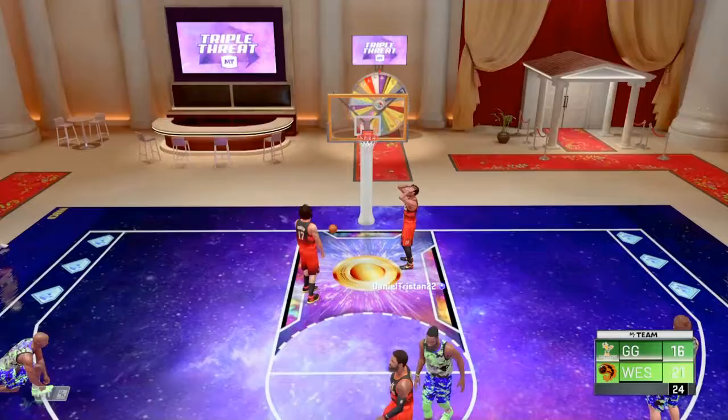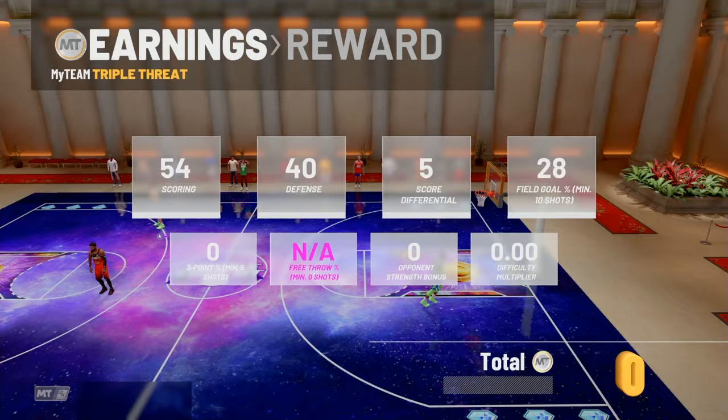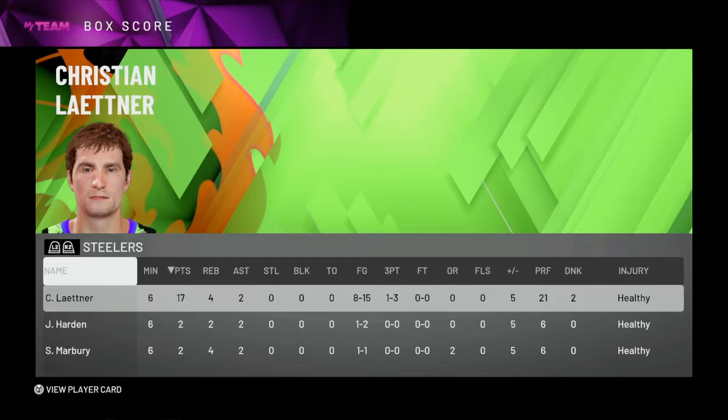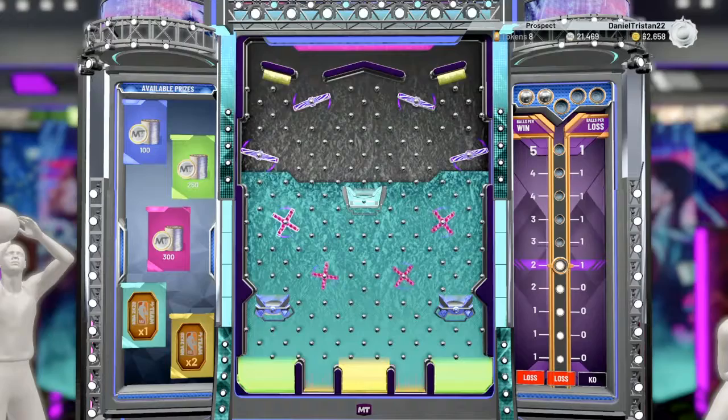Buy this card right now — for 9K, that's how much I got it for. If you can snipe, you can get it for really cheap. He actually didn't shoot very well — oh, it took all those post faders. I get two ball drops too. I want tokens — tokens are 300 MT.